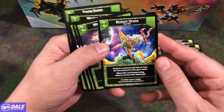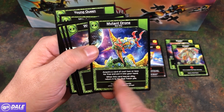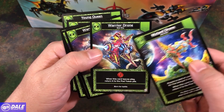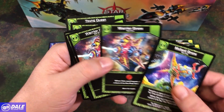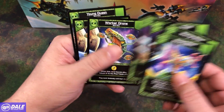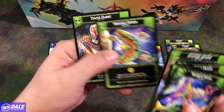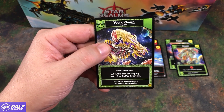On the other side we have a Mutant Drone: acquire a card of cost 2 or less for free and put it into your hand; if this card leaves play, return it to the pod token pile. We've got a Warrior Drone doing 3 damage — when this card leaves play, return it to the pod token pile. Then another Warrior Drone, another Warrior Drone, then a Worker Drone giving 2 money and back to the pile when it leaves play. Another Worker Drone, and a Young Queen — draw 2 cards and back to the pod token pile.